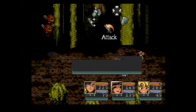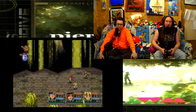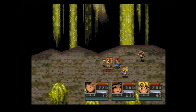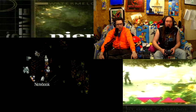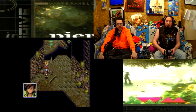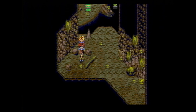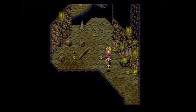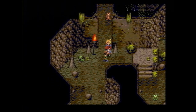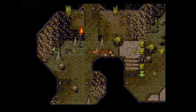I should save now that we're in the cave, in case something happens. That's one thing I love with this game — you can actually save wherever you're at. And here's another thing we never talked about: the notebook. This is kind of like a mission briefing — 'we need to hurry up and get the herbs, let's go to the forest.' So that's the mission briefing. Also, I feel like we could take these torches and stuff, but you can't interact with anything except the treasure chests.